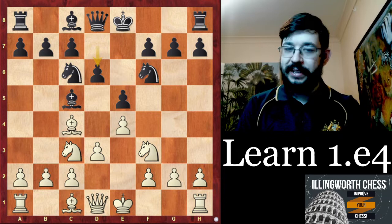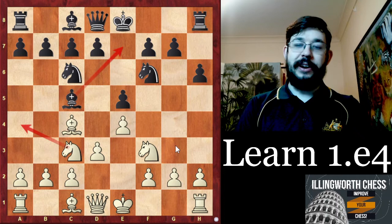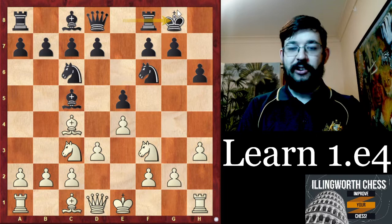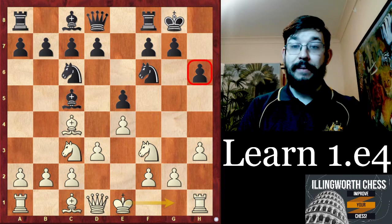It's worth noting that black can try to avoid this idea — for example with h6, trying to keep the option of retreating the bishop. In that case we could wait and play h3. A very nice trap that most club players don't know: if black castles short here, we can use the h6 pawn as a hook for an attack. The key point is that not castling short already means we can now play g4.